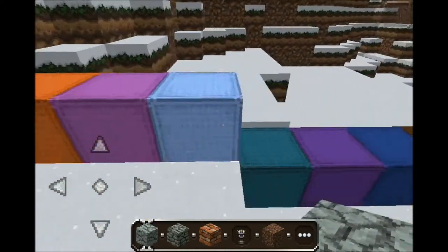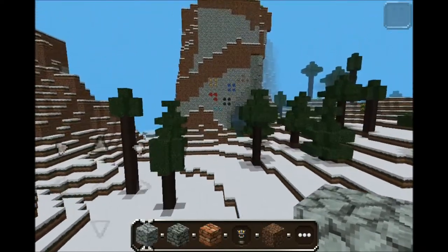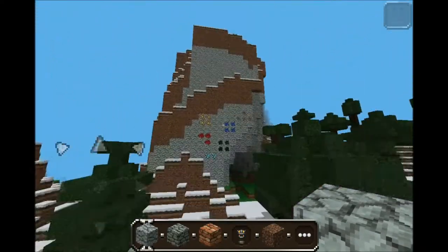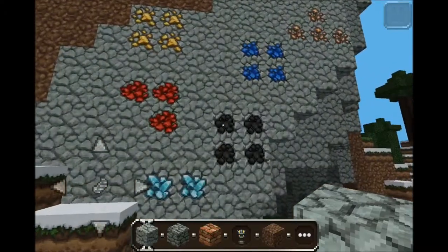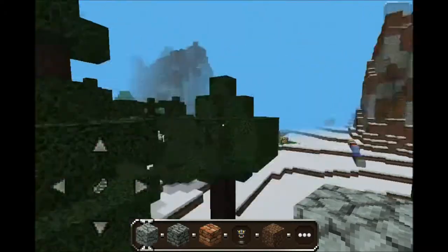Here we got the walls, just different colors — blah blah blah. Here are the textures. We got some ores in a wall here. Looks pretty fancy.